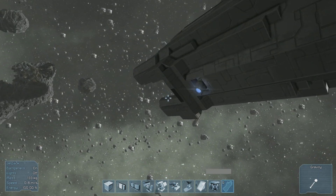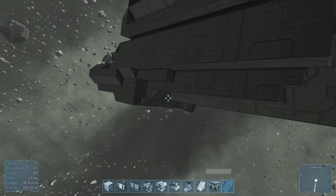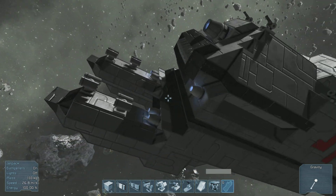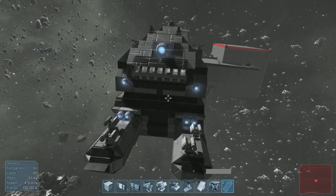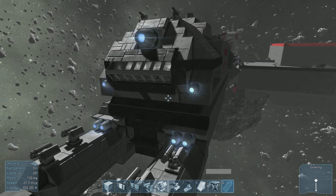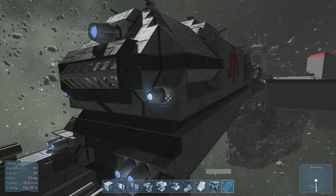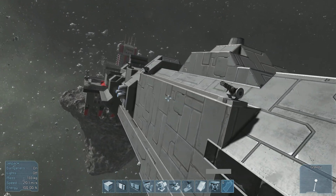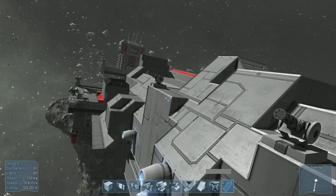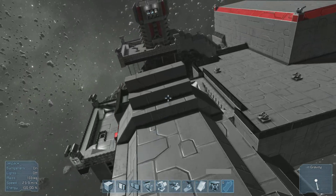On the top there is one large thruster and three small thrusters. On the front there are — correction — one large thruster and five small thrusters. There are four missile turrets on the front, two gatling turrets facing the front of the ship. To the right side of the ship facing the front there are three gatling turrets — same as the other side. And on the back there are four gatling turrets.